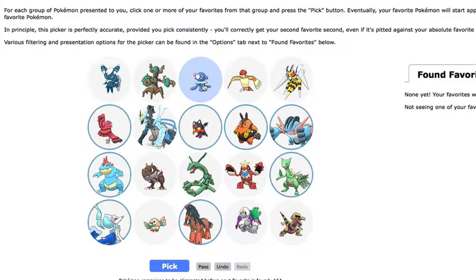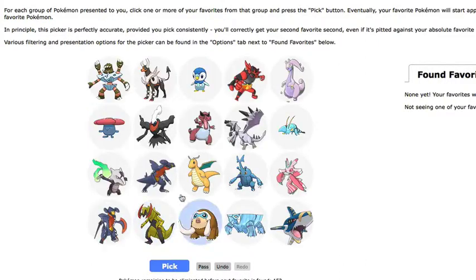I will not be picking Populo. I will pick Trevenant though — he's cool. We've narrowed it down to 154. 153 is when the first favorite will be found.